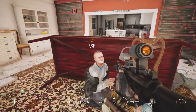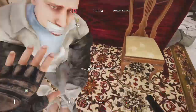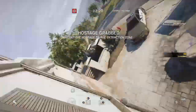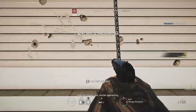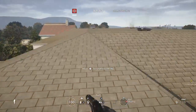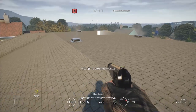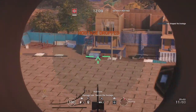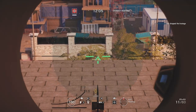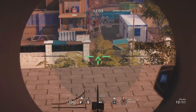Grab the hostage and run to the window and rappel out before someone runs up to you and kills you. You'll hear them ripping open the doors — that's the signal that all of the terrorists on the map are heading to the extraction site. Now just have a fun day of a massive shooting gallery.